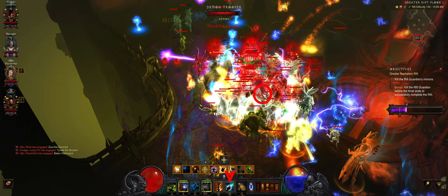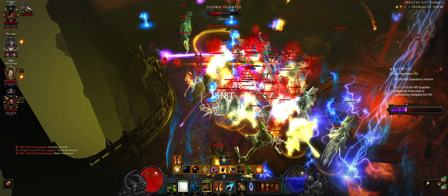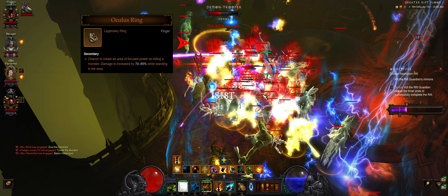Stand close to the density and start spamming Spirit Barrage in the middle. As soon as an enemy dies, stop casting. Three phantasms are left in the density to begin accumulating barber damage. At least one support member should have an Oculus Ring, spawning a damage circle on the ground. This is a dynamic multiplier, so you want to stand in this circle during the accumulation.